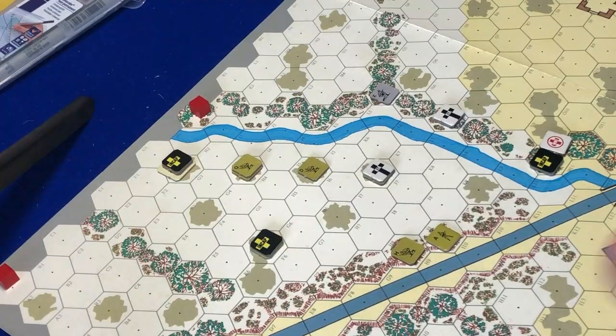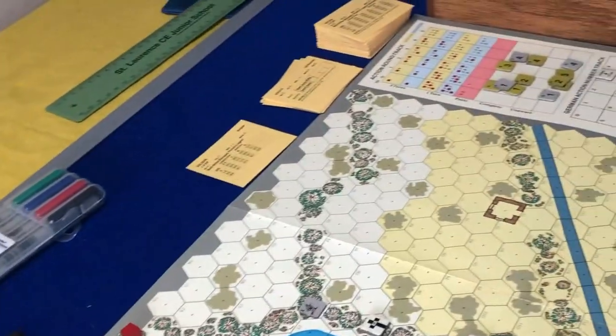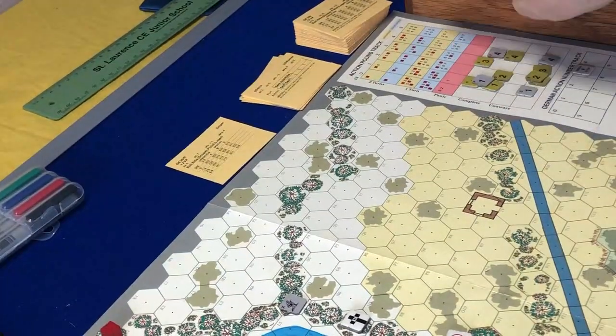That's the random event done. Now we determine initiative by rolling 2d10 - I use a blue die for the Germans and a green die for myself and compare the two numbers. I've rolled a 1 and the Germans have rolled a 3, so the Germans have the advantage this round. If it was a tie, the Germans win it.